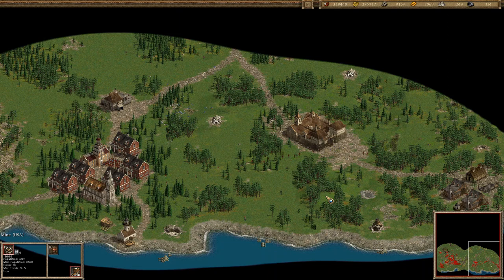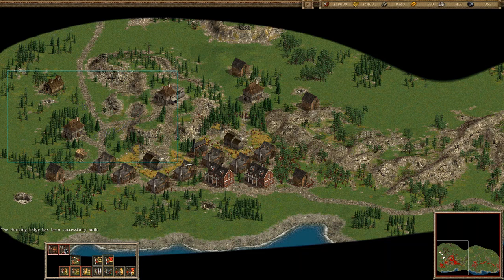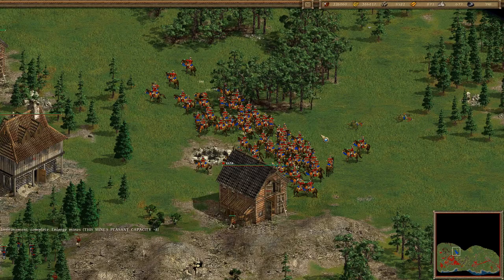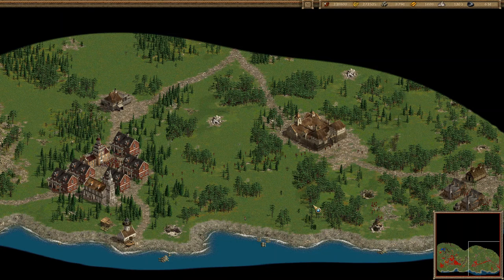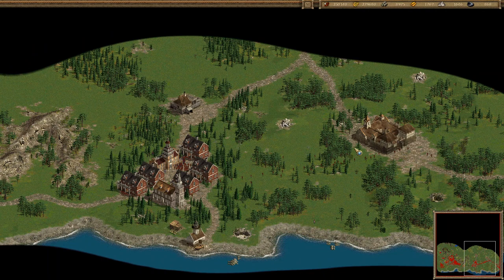I don't need to create those two mines. Here we go, 71. The cavalry blobs as always.